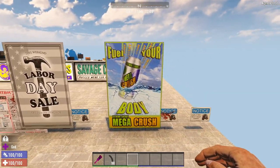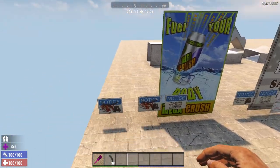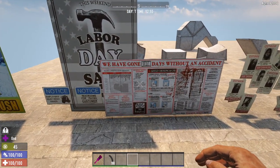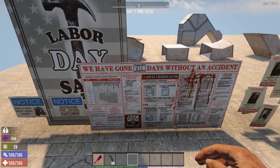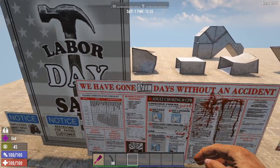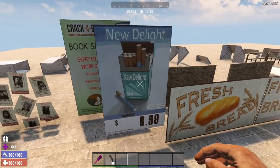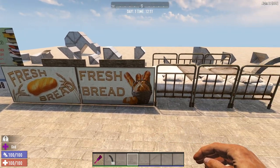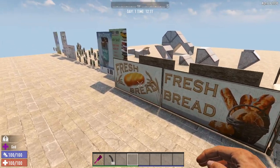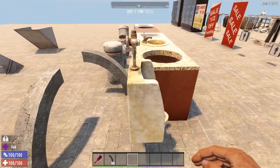Labor Day sale for some tool shops. Fuel Your Crush with Megabody Crush — a crush advertisement. Some employee notices, wash your hands, other notices. We have a safety checklist — or safety charts — with a lot of blood on it. 'Seven days without an accident' — see that? Seven days — a little nod right there. This is just the backs of those. Cigarette ad — that's nice. Fresh bread signs. I really like this one.